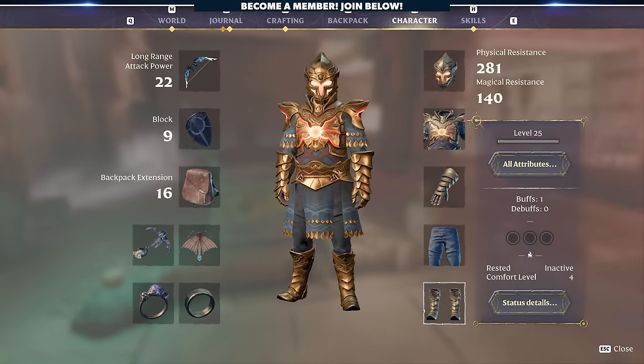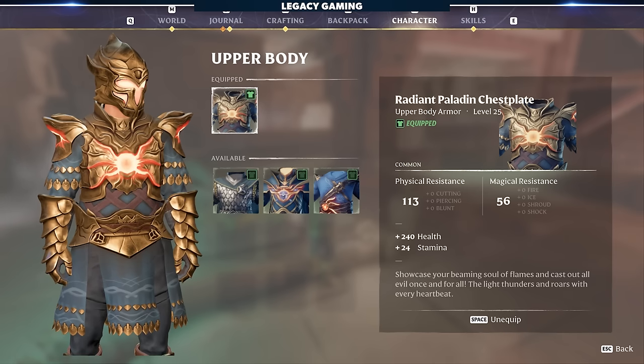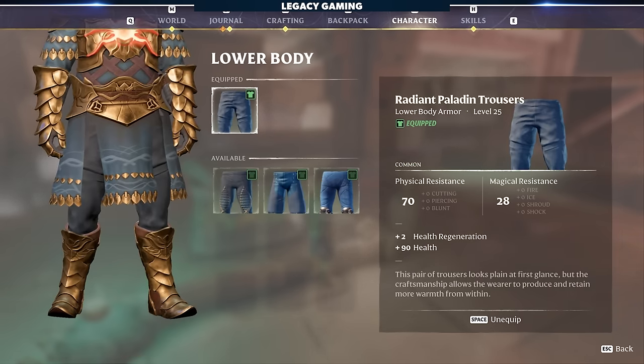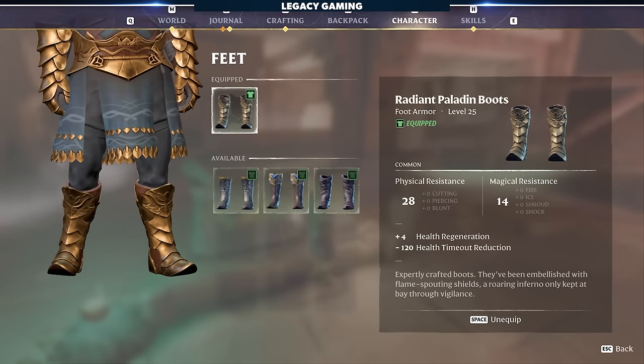Finally, the Radiant Paladin set enhances melee capabilities. The head increases melee crit chance. The chest increases health and stamina. The gloves increase damage against melee foes. The legs increase health regen and health. And the boots increase health regen and reduce health timeout.